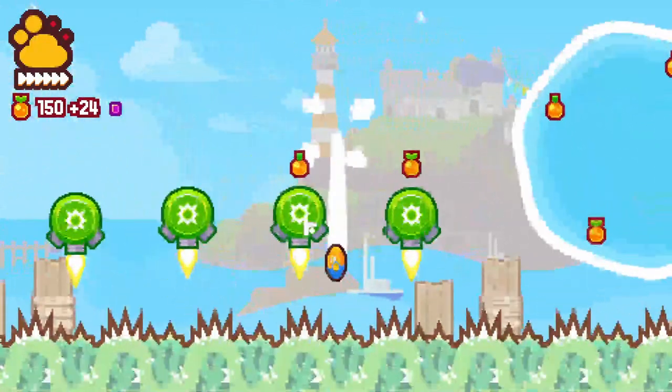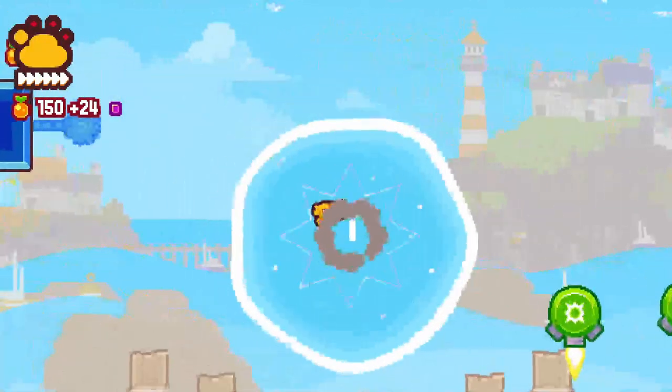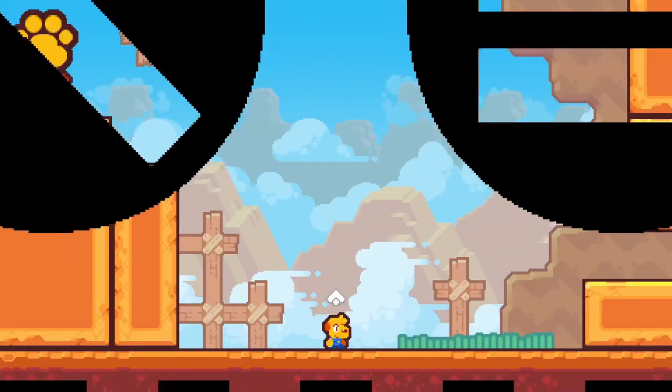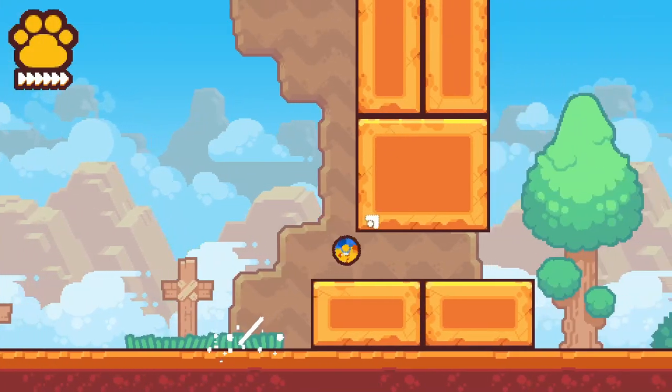Also, just to let you know, there isn't exactly just one way to get around the map, so remember to be super creative with that grappling. At the end of each map you are rewarded with a report card, showing the number of fruits and gems collected and a little chance to pet Pablo.